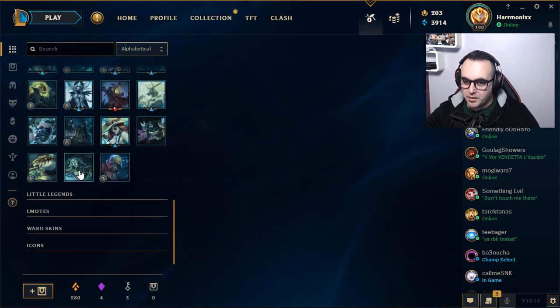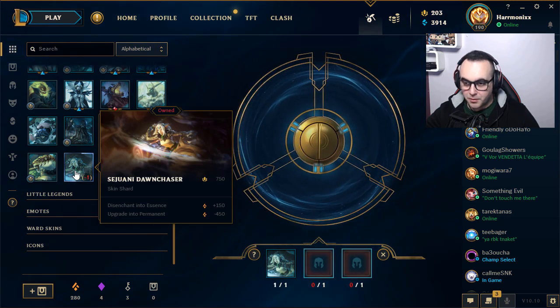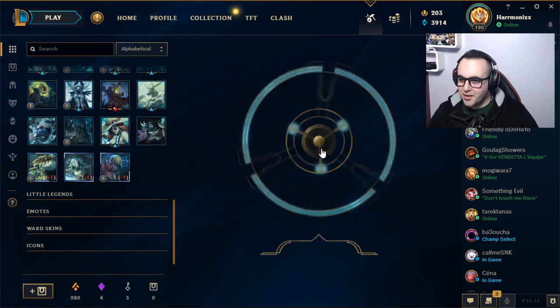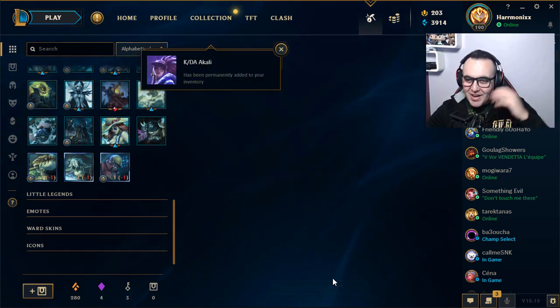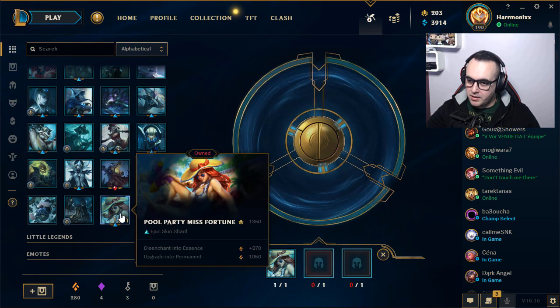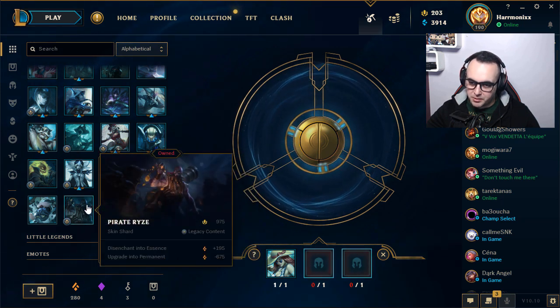Let's open this one. Jean — just one champion shard, okay. Maybe for Masterwork. Sejuani — down. Chaser with Udyr, with Primal Udyr. I already have all the best skins for him. The Akali epic skin — straight to the collection, let's go boy! This one is good.